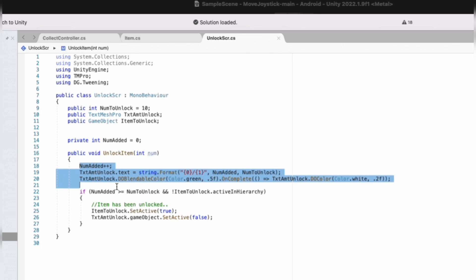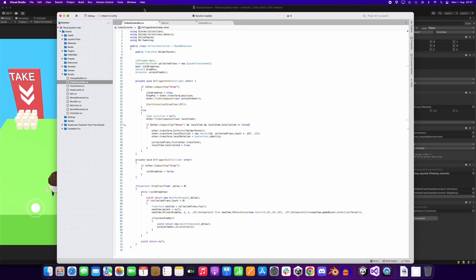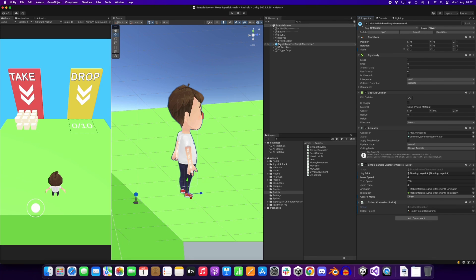It's a small script — I will go into details later on it. The second part checks if we are colliding with our collectibles; if yes, and they are not already collected, we stack them by pushing to our stack and putting them in the hands of our character.